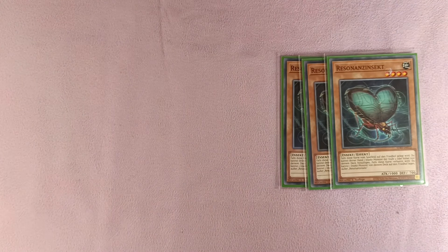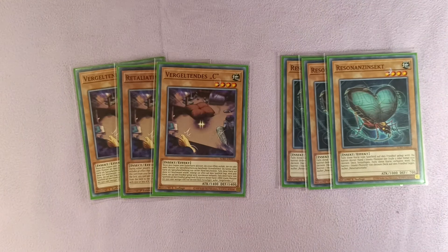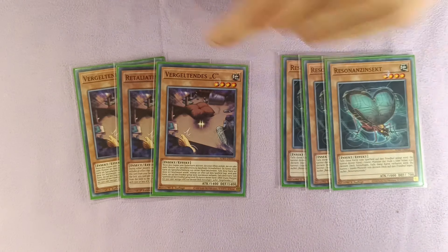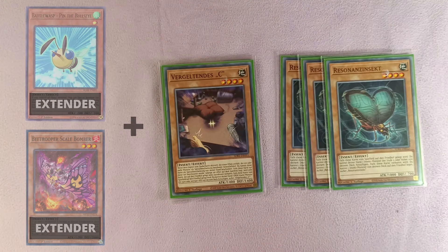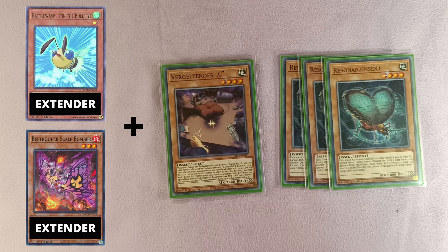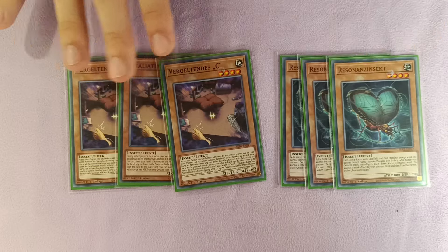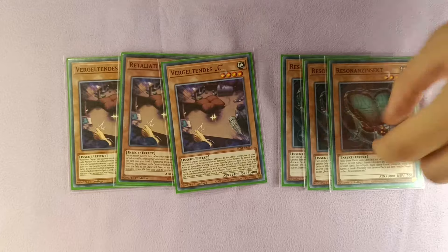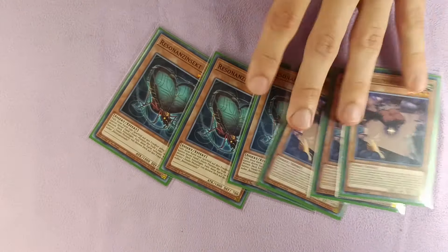Since that's only three copies of Resonance Insect, we obviously want to keep consistency higher, so we also play three copies of Retaliating C. Retaliating C's effect is that if it's sent to the graveyard it can search an EARTH insect, which is Resonance Insect. It's a little trickier to combo with — using it requires two extenders, not just one, alongside it. So we do prefer to see Resonance Insect over Retaliating C. However, since there are so many ways to access Resonance Insect we have to play this card too. Even so, this is only six starters in the deck — not ideal.